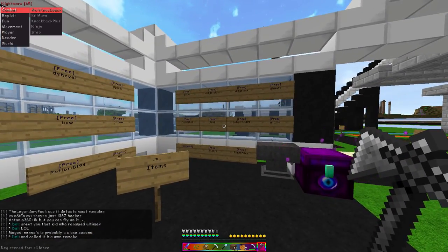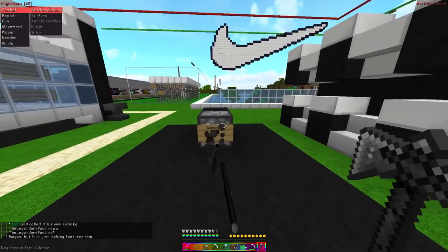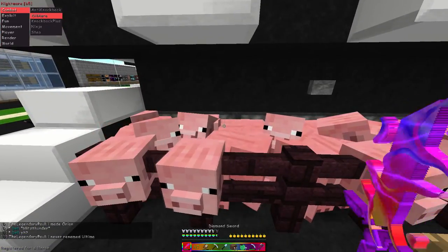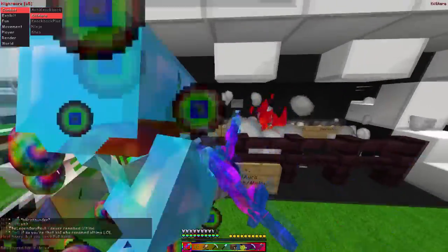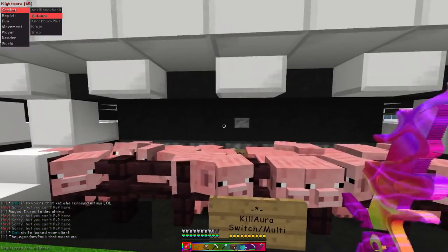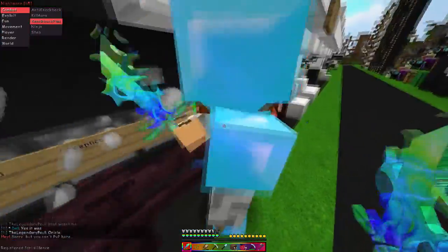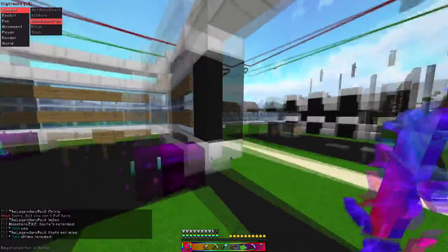In combat we've got anti-knockback. If we test this out, you'll see the knockback works. Killaura is nice and doesn't flag at all, and it can be customized from the tab GUI which I'll show you later. Knockback Plus works by standing within someone and then hitting them — not super useful in actual PvP, but if someone's AFK you can knock them rather far.